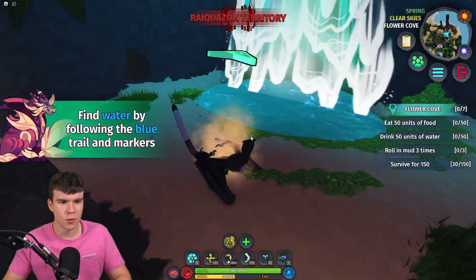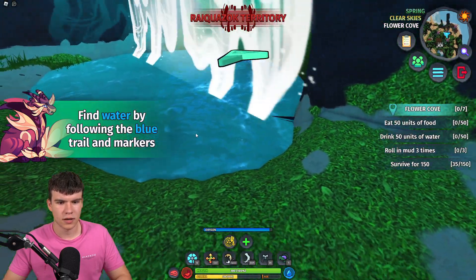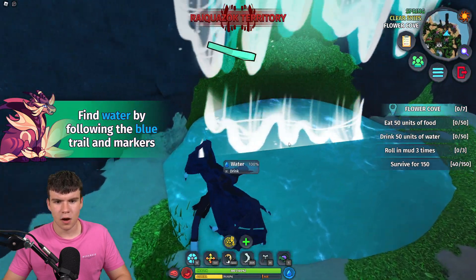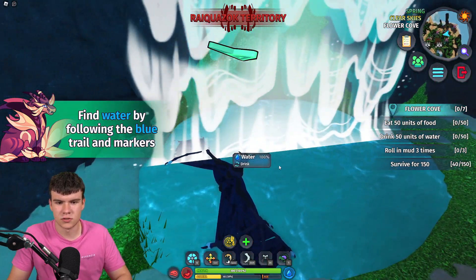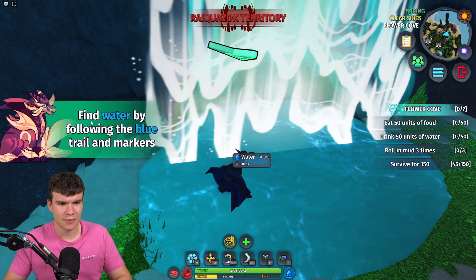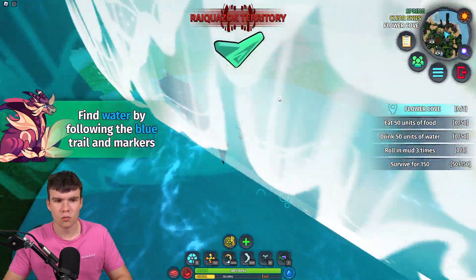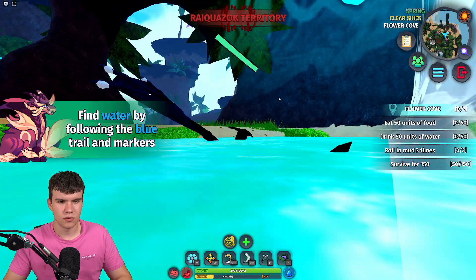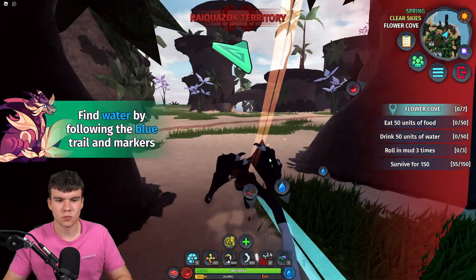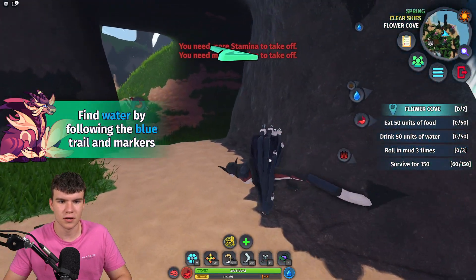Inside Creatures of Sonaria, we need to find water by following the blue trail and markers. We're right here on water but I'm not sure what's going on. I do have a lot of working codes to redeem today, so don't go anywhere — you don't want to miss out on the newest working codes in the game.